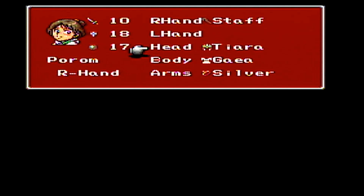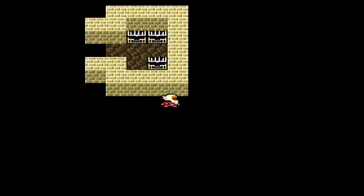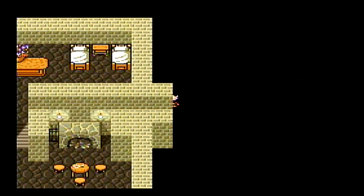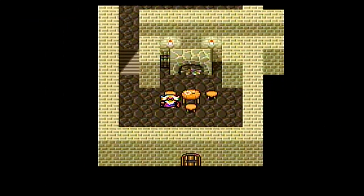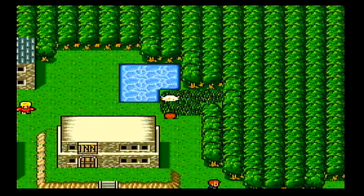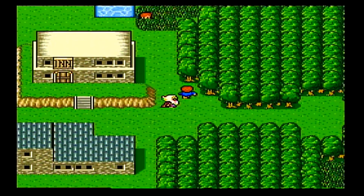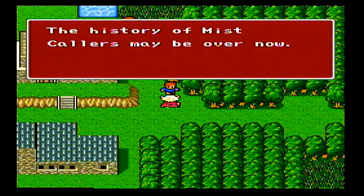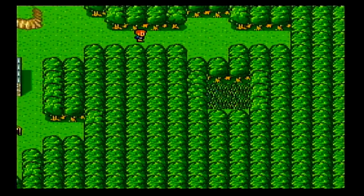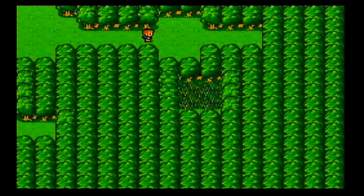The Change Rod is going to increase Teller's Wisdom by 5 points — it goes from 19 to 24. That's good because that will add another Multiplier to his Magic Attack. For Black Magic, it's your Wisdom divided by 4 plus 1. So Teller at 19 had 4 plus 1; 19 divided by 4 is a little over 4, rounded down gives a Multiplier of 5. But now with the Change Rod it goes to 24: 24 divided by 4 is 6, plus 1. So just adding that one piece of equipment gives him 2 extra Damage Multipliers to his Black Magic.